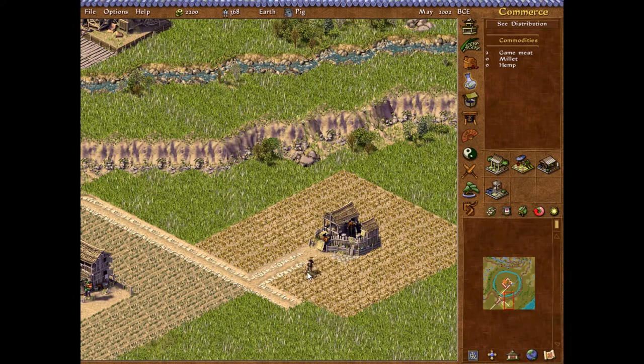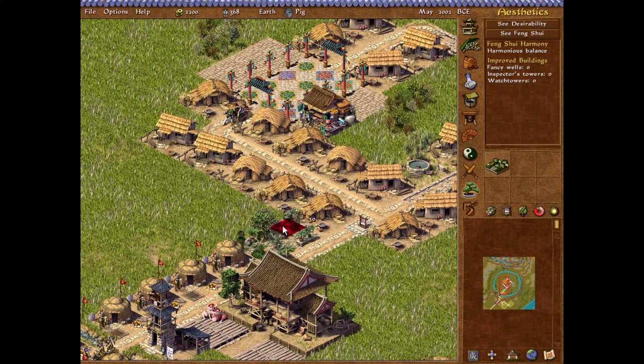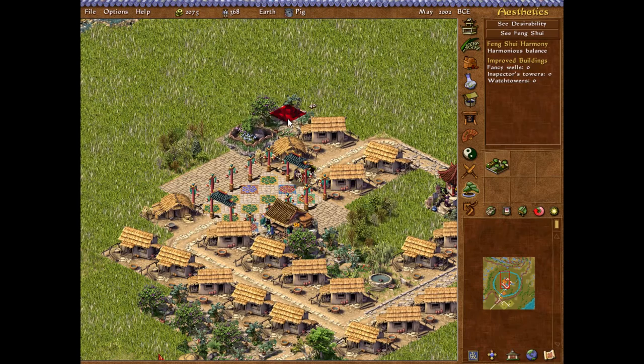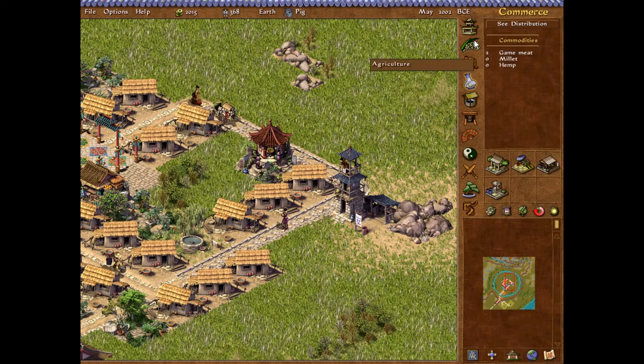Hemp season has begun. We did get aesthetics. Let's just prettify the neighborhood. You love living here - I know you do. You're not allowed to not love it. Is there anything else that we have to add at this point? I don't think so.